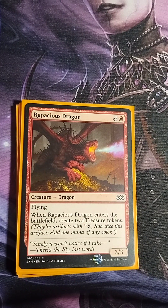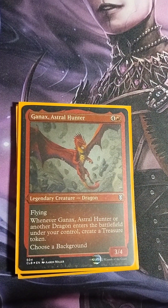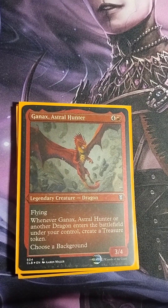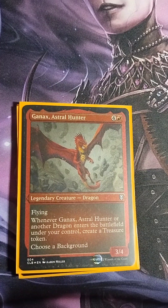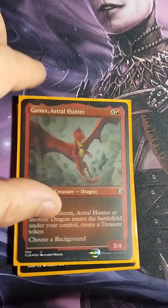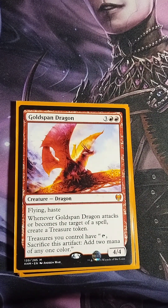Now let's get into the dragons. Rapacious Dragon — four colorless, one red, 3/3 flying. When it enters the battlefield, create two treasure tokens — great sac outlet and blocker. Ganax, Astral Hunter — four colorless, one red, 3/4 flying Dragon. When Ganax or another dragon enters the battlefield under your control, create a treasure token. You want this one out before the others to accelerate treasure token generation. I used to run both in my mono red Magda deck and they worked great there too.